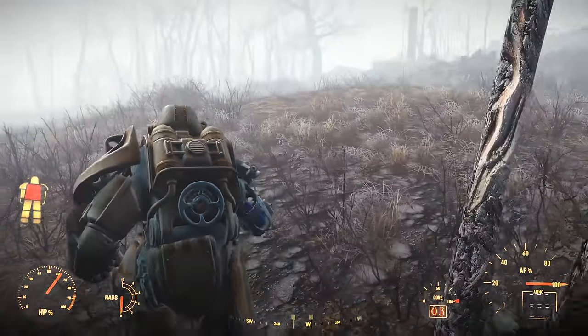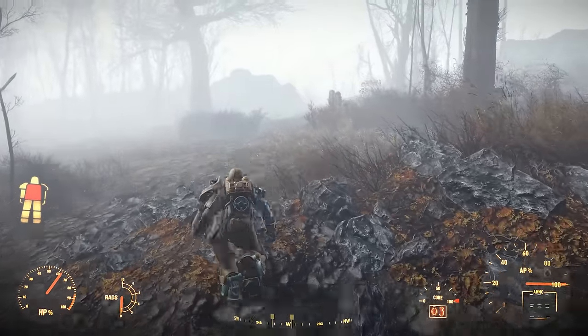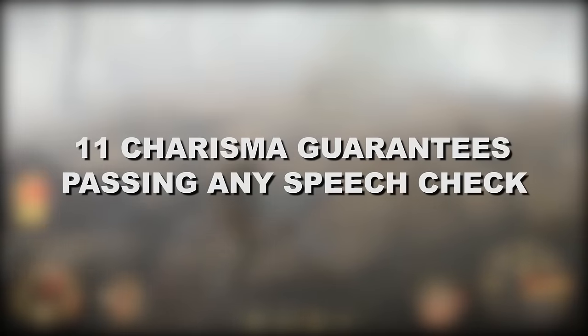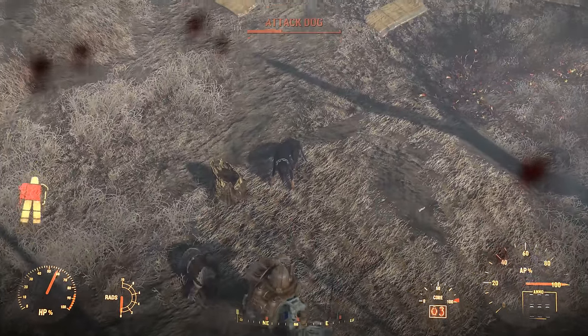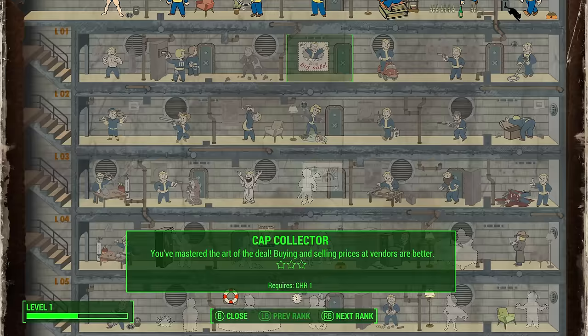Plus, if you level up Strength just once from 2 to 3, that will allow you to get the Armorer perk, which will be the most useful perk in the strength tree for the vast majority of builds. As for our other low investment, which is in Charisma, I think it's worth considering that you really only need 11 Charisma when you need it, and you don't necessarily need 11 Charisma all of the time. At 11 Charisma, you will have a 100% chance to pass red speech checks, and provided you're wearing clothing or taking consumables that boost your Charisma, achieving 11 Charisma to pass any speech check in the game should be pretty easy.